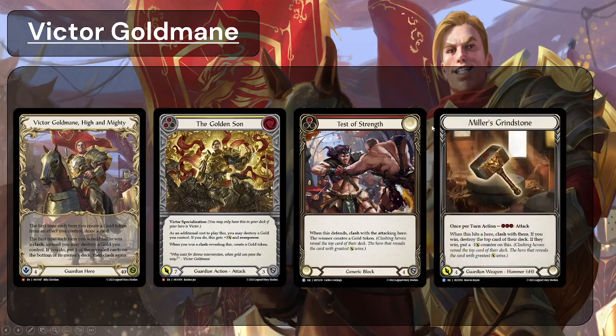Victor's primary weapon is Miller's Grindstone, which gives him the option to clash. It has three attack, and when it hits a hero, you clash with them; if you win, you destroy the top card of your opponent's deck. This gives you an idea that Victor can play a slower, longer game — destroying the top card of his opponent's deck and giving himself options. If you lose the clash, you put a minus-one counter on the weapon. Lose four times and it attacks for zero, though it is still quite powerful attacking for three, two, or one, as it still takes a card out of their hand if they don't want to risk key cards being milled.